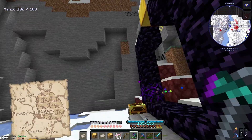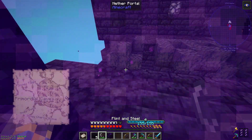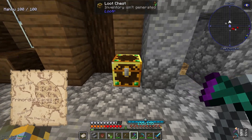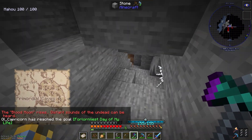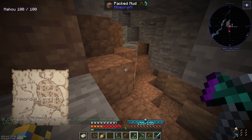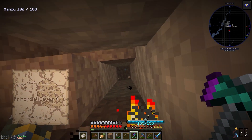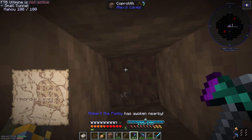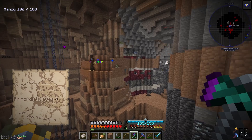Maybe we should start opening up some of these portals. And then we get a blood moon — right into a bastion, from the same place. I wonder how the Blood Moon will react to the Primordial Cave. This was supposed to lead me to a Primordial Cave, but I got a Forlorn Cave. I found it, but it's not the right place.